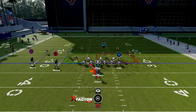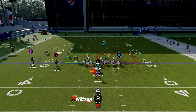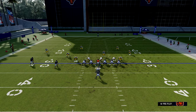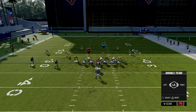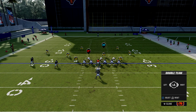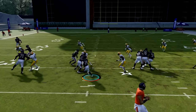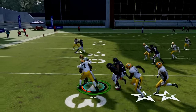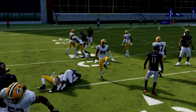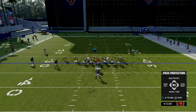My first play is the Halfback Blast. You can flip this play, which is great. I always max protect when I run this play, and then I double-team the gap that I'm going to — that defensive tackle over the gap I'm going to. I let my fullback block for me, and you're going to get about five or six yards with this play every time.